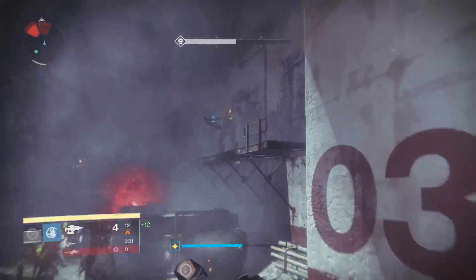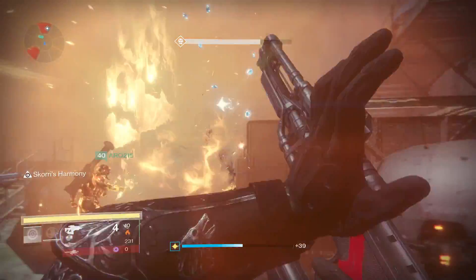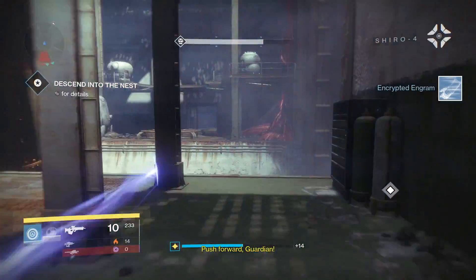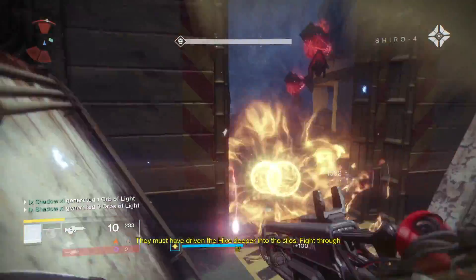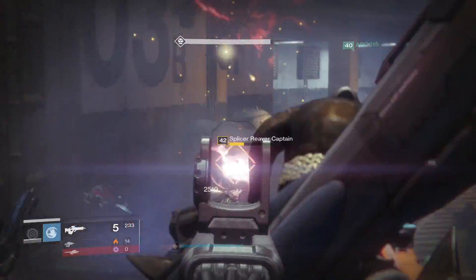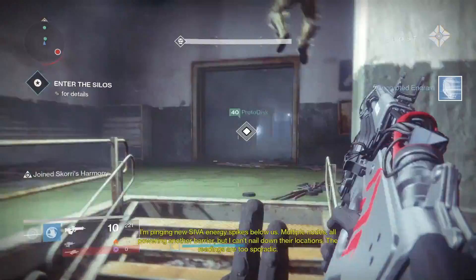After you start taking down enemies and you see the node, you can just destroy it. Sometimes it spawns right here, sometimes it spawns on the right side, so just be wary of that. After destroying the node, I like to just rush back to the middle and activate my super, and just destroy anyone that comes in the middle. That's a good way to make some orbs and is very time efficient.